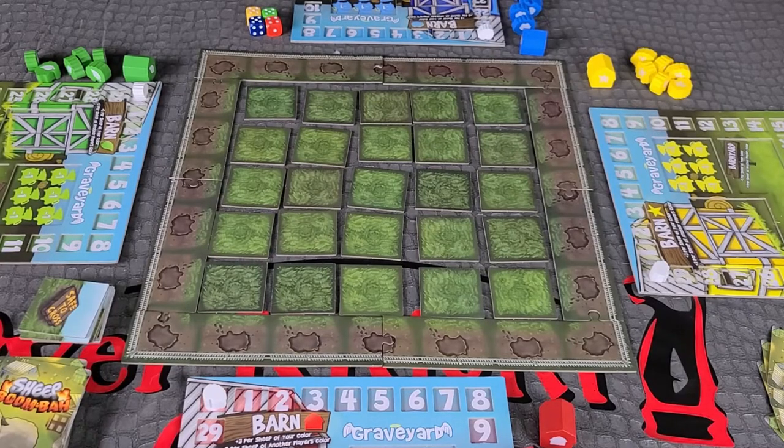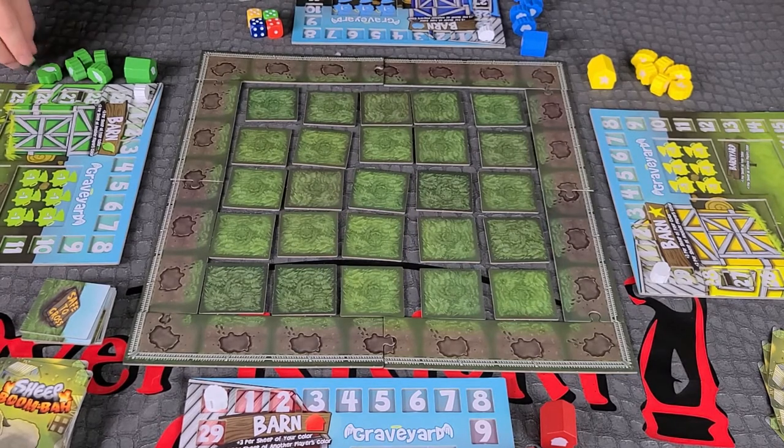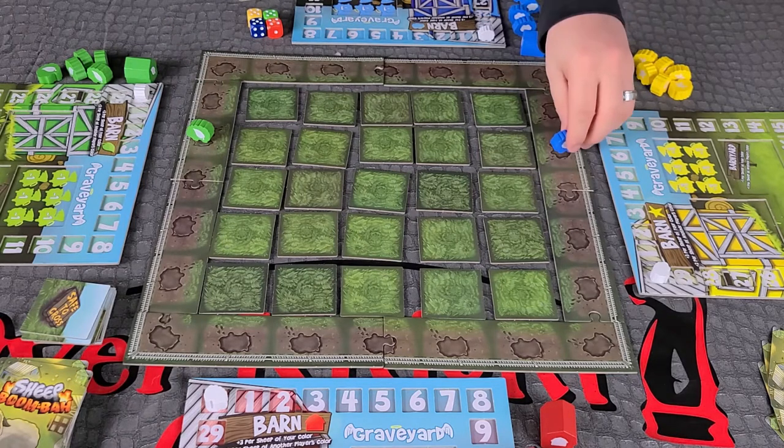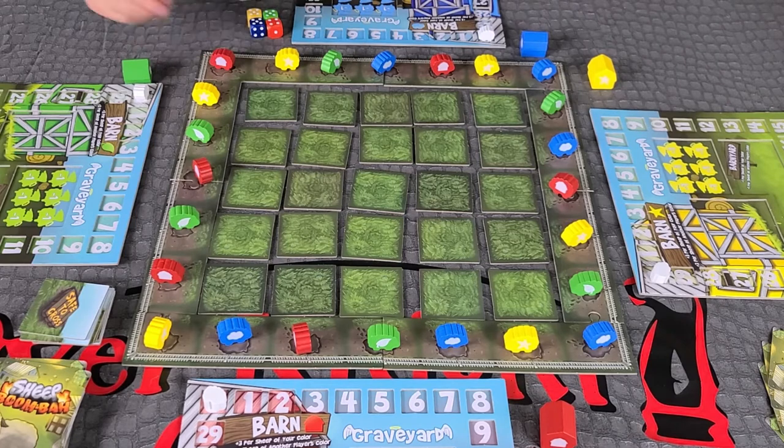The player with the best sheep impression goes first. The starting player places one wooden sheep onto any starting space. In a clockwise direction, each player follows suit. After the last sheep has been played, you are ready to start the game.